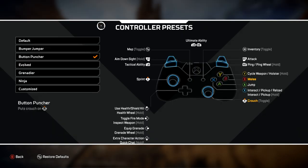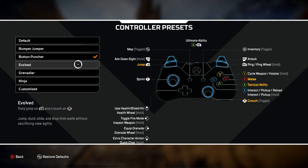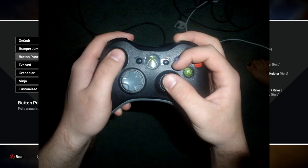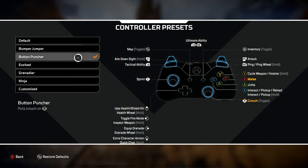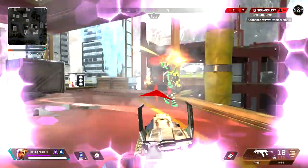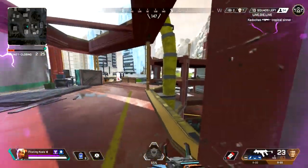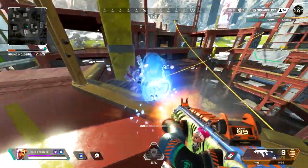On to the most important bit of the video — the controller section. We're going to start off with button layout. Your button layout would be set to default; change that to button puncher, or whatever you feel is best for you. I just prefer button puncher because of the way I play. I play claw, where you have your middle finger pressing RT and RB and your index finger pressing all the buttons. This allows you to never have to take your thumb off the right stick, which is a big advantage. It also allows you to loot faster because you can turn while sprinting and press X to loot while moving.